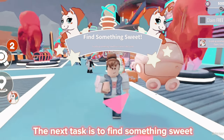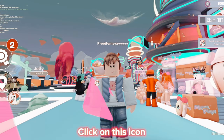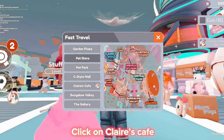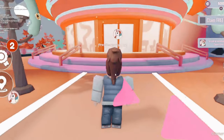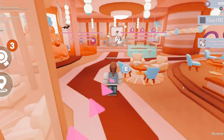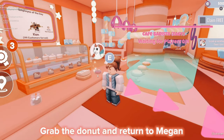The next task is to find something sweet. Click on this icon, then click on Claire's Cafe and enter the cafe. Grab the donut and return to Megan.